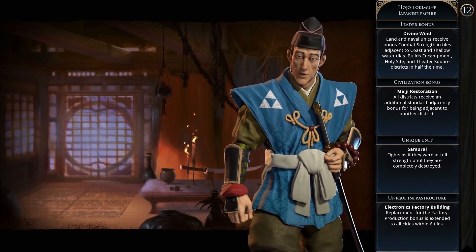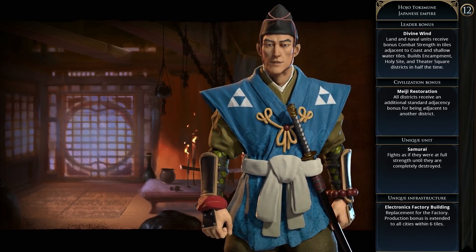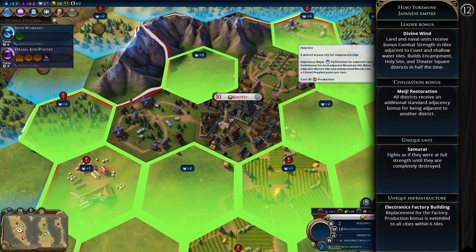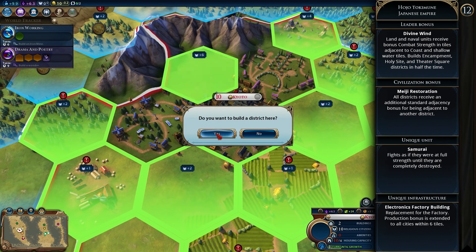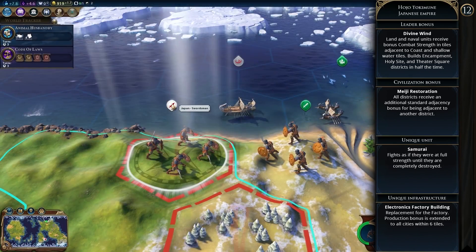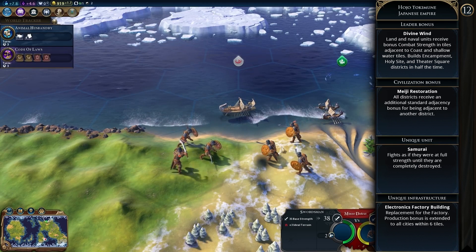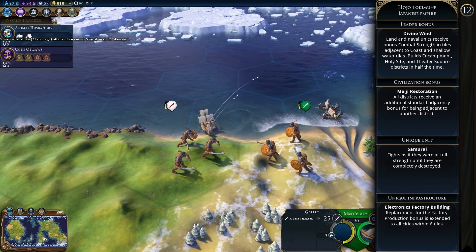Then we have the Japanese Empire under Hojo Tokimune. The leader bonus is Divine Wind — land and naval units receive bonus combat strength in tiles adjacent to coast and shallow water, and building encampments, holy sites, and theater square districts is halved in cost. The permanent civilization bonus is Meiji Restoration, where all districts receive an additional standard adjacency bonus for being adjacent to another district. The Samurai is the unique unit, fighting as if at full strength until completely destroyed. The Electronics Factory replaces the normal factory and provides a production bonus extended to all cities within six tiles.